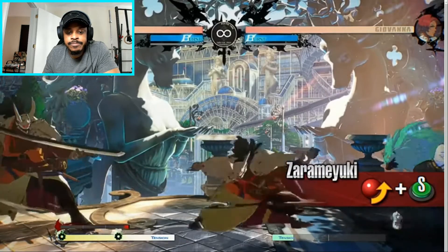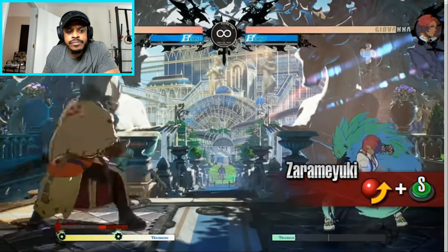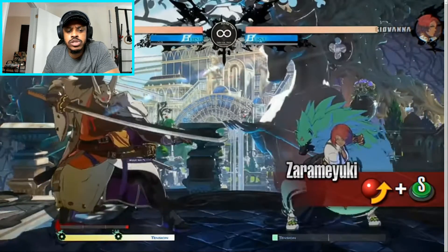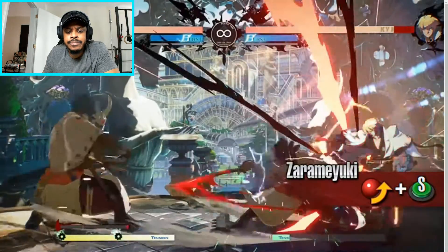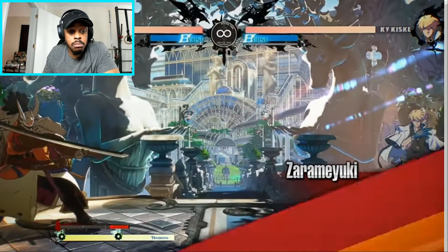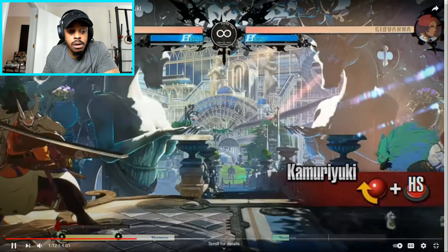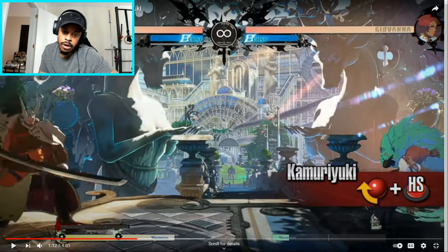Nagaroki Yuki releases his fighting spirit, forming a projectile. This move can cancel into certain special moves during the animation. It is pretty slow — try using this as a poke at mid-range. It can also cancel out the opponent's projectiles, and using this move increases the blood gauge. That was pretty cool because the spirit went through the projectile but also still ended with the slash, depending on which version — light or heavy.